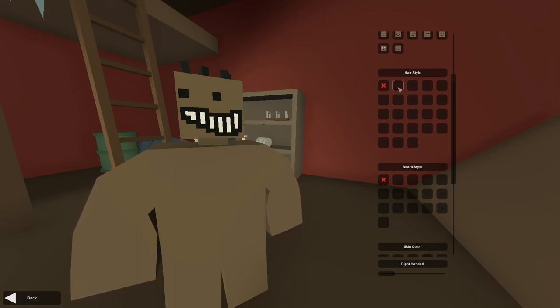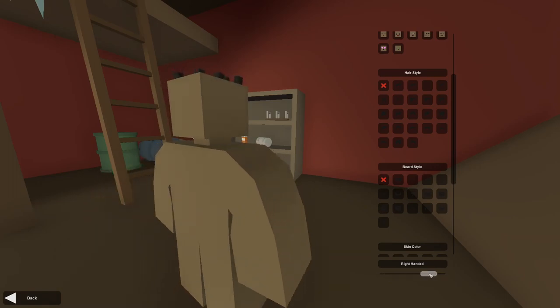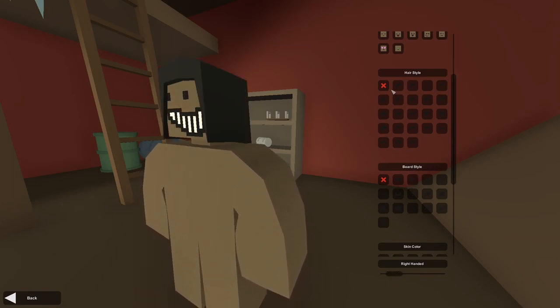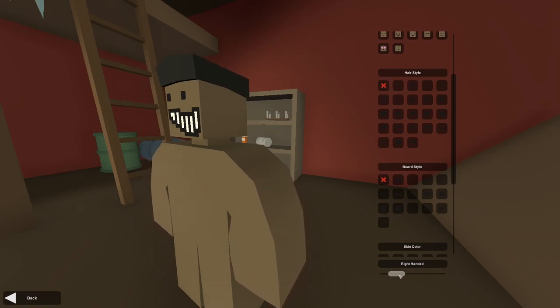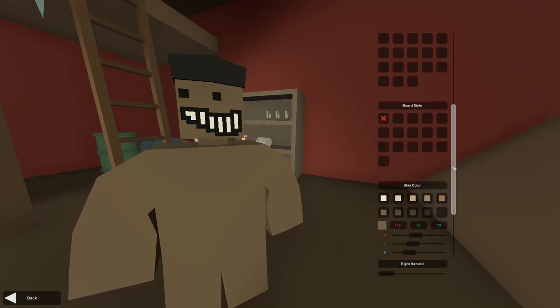Let's take the hairstyle. You can choose a hairstyle — unfortunately you can't really see it from the top, but you can actually rotate your character a little bit so you can see how they look from different angles. That is really cool. I'm going to take that one. You will be able to change the color of your hair in just a second.